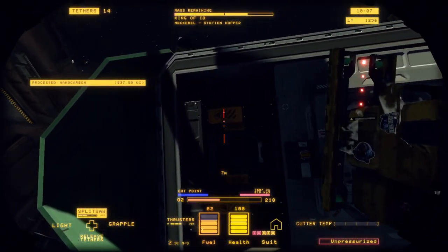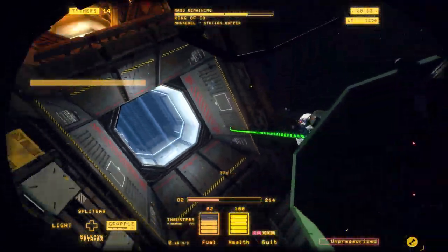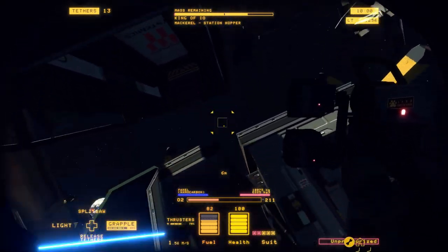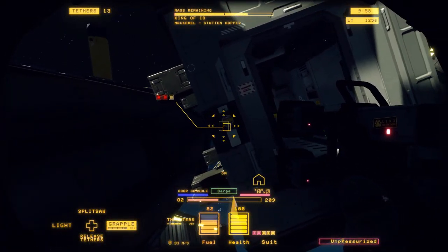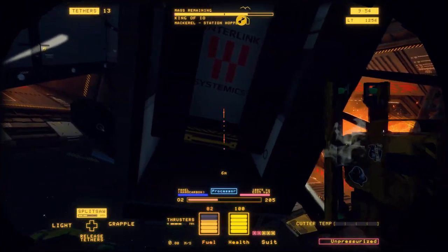It's really nice that the front of the ship came apart so easily. Most of the time it stays connected to the ship's frame and you have to pull it apart with the tether, so that's actually not a surprise.